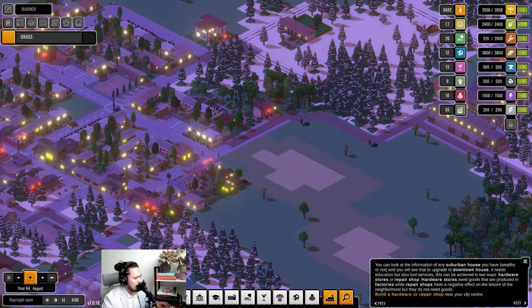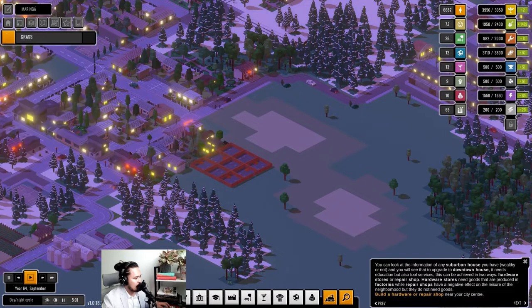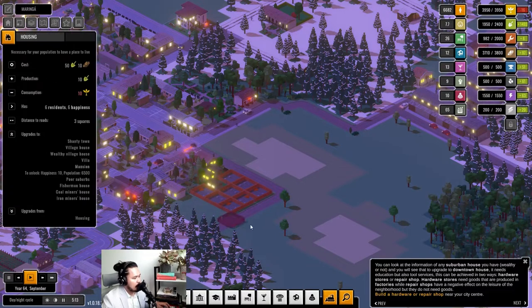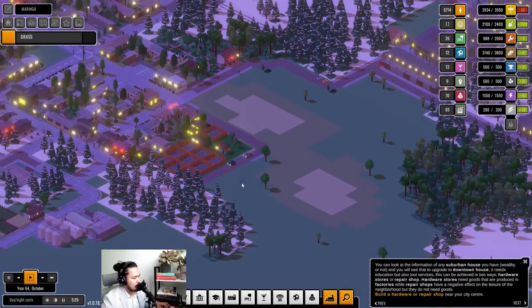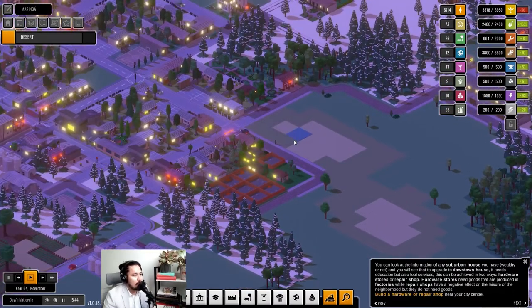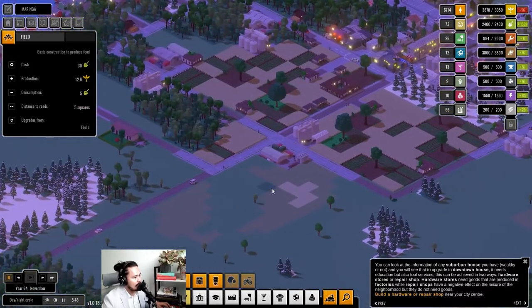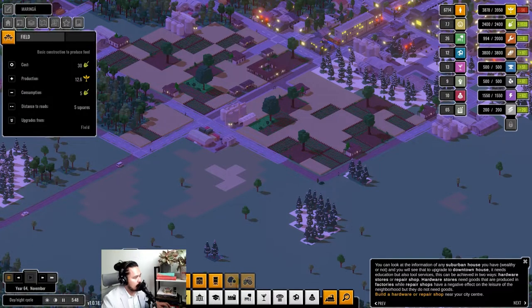Why won't you upgrade? The wealthy suburb house needs more residents — I didn't know that was a requirement but I guess it makes sense. We're going to have a suburb cul-de-sac kind of thing where the road leads somewhere even if it's a dead end. Now they are improving to wealthy village houses. Wait — food problem! Let's deal with that by building more silos and starting to build some fields.